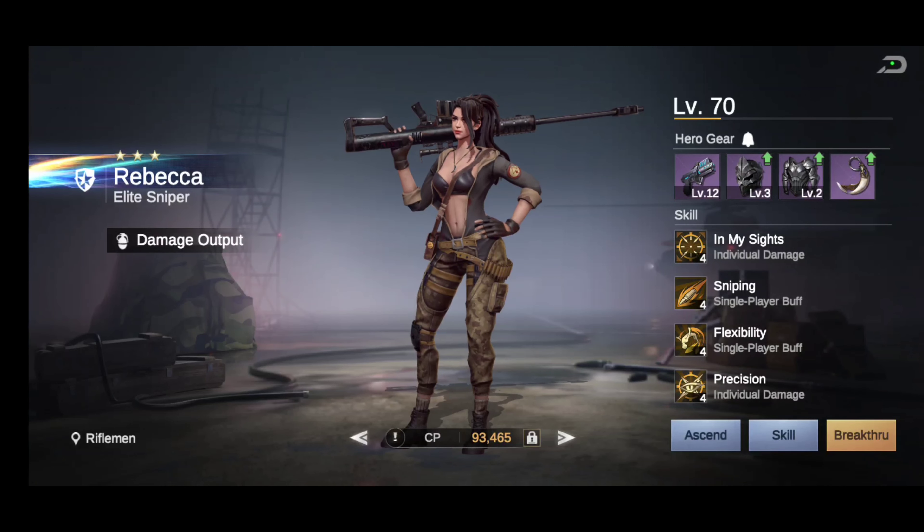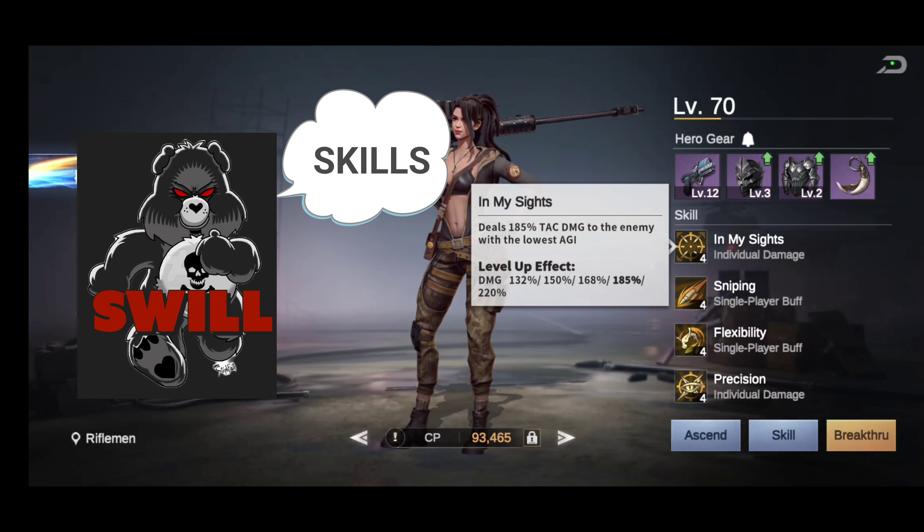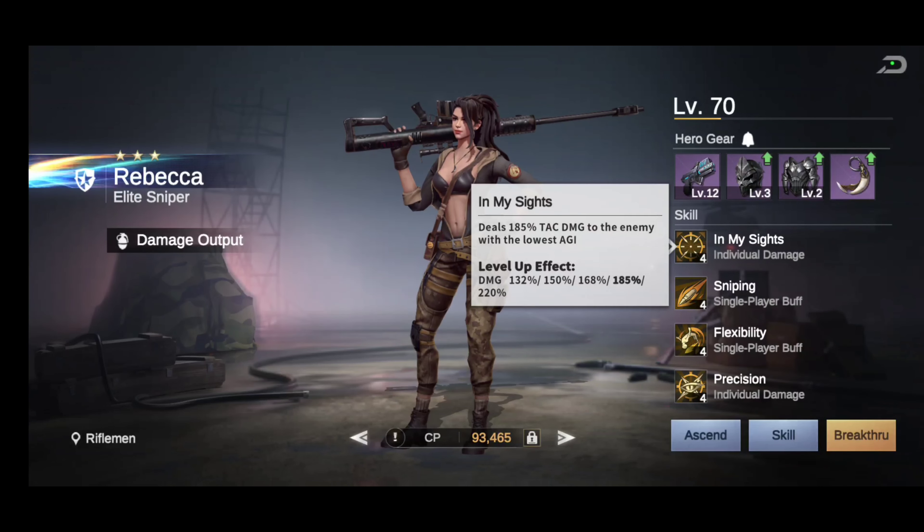Her first skill is called 'In My Sights.' It deals 185 attack damage to the enemy with the lowest AGI — that's agility. So whatever hero on the other side has the lowest AGI, she's going for them first. The level-up effect scales from 132 all the way up to 220 attack damage.